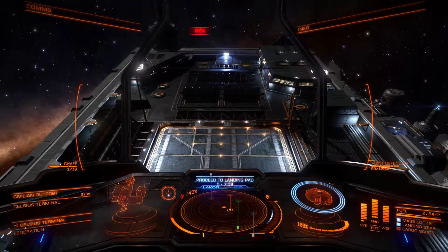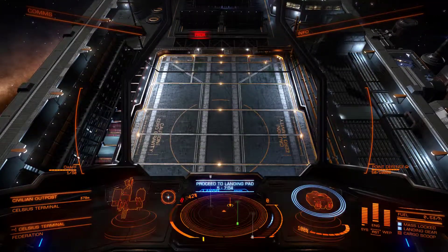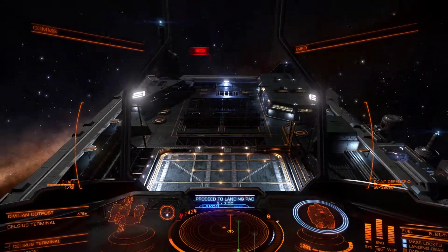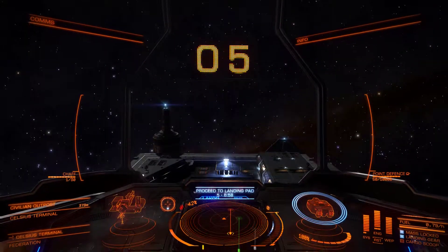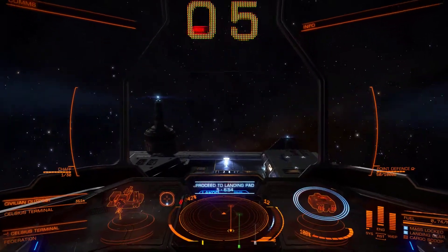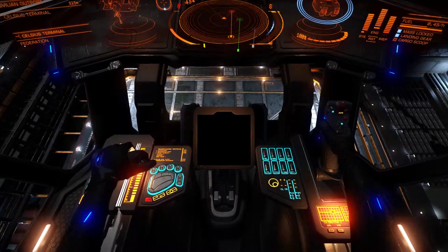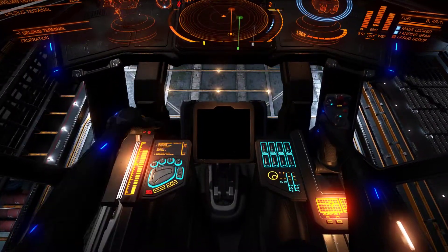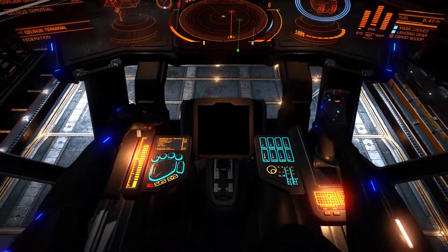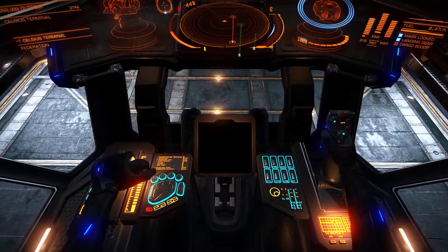I had docking denied twice. This pad was already occupied by another AI player. Third request, I was given access — Pad 5, which is this one. I noticed as I was coming up to it that the pad itself had retracted and then come back out again. And now I'm finding that it doesn't want to let me dock, which is annoying.